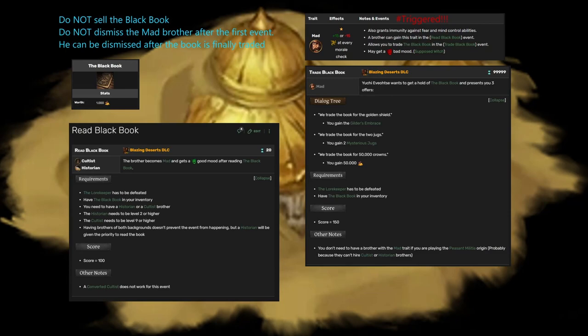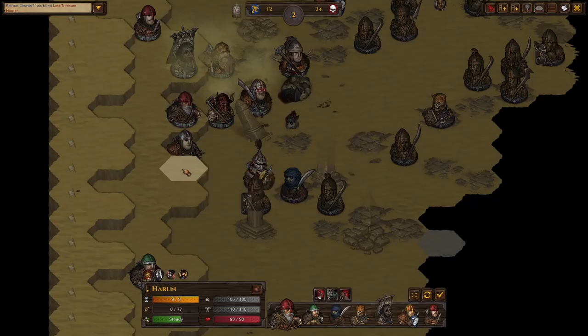The resources you get from this fight are very interesting. You get solid loot first off. You get the black book, which you need to have either a level 2 historian or a level 9 cultist in your party. Over time, you'll get an event that will make that person mad. They'll read the black book — you don't want to sell the black book, that's pretty obvious. And then once they become mad, there's another event that can trigger, with a pretty good probability of triggering, where that person trades the black book to this dude, and that dude gives you three options. Option one is 50,000 gold.